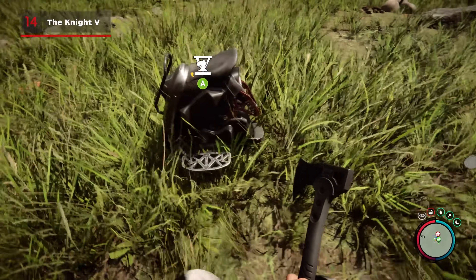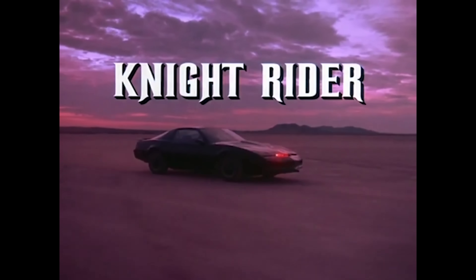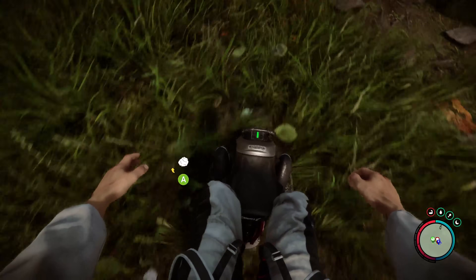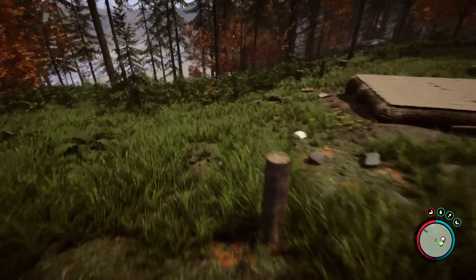Looking suspiciously similar in style to a particular 1982 TV series featuring a talking car, the Night V is currently the fastest way to get around Sons of the Forest's ginormous map. Added in patch 3, this electric unicycle is small, very quick, and above all, hilarious to use.